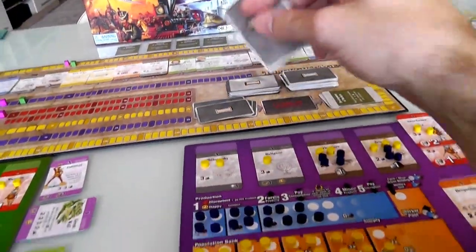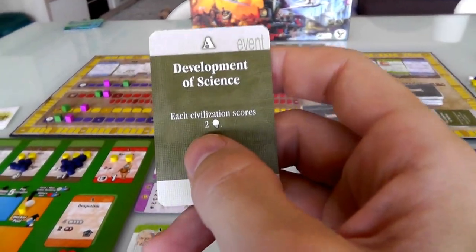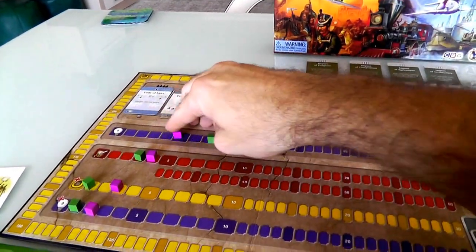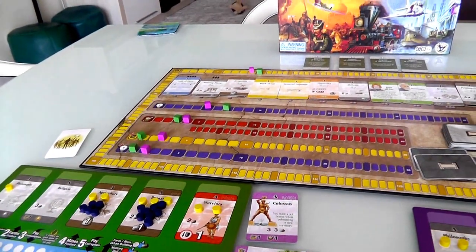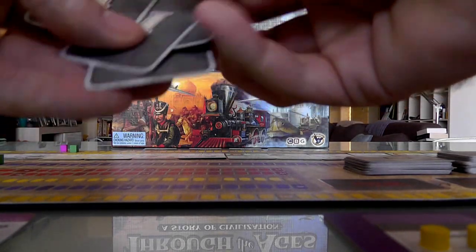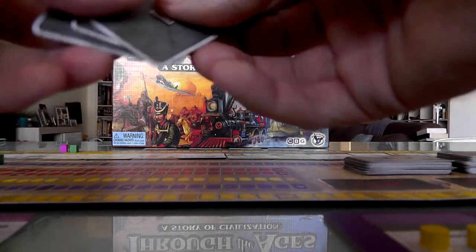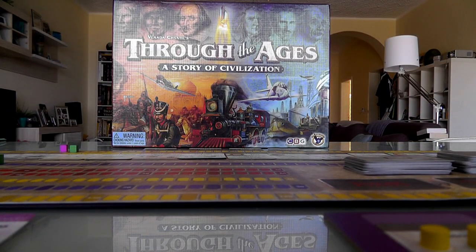The final antiquity event happens - we finally, halfway through the Middle Ages, develop science. Each civilization scores two science each. That's a big boon for Jen - she'll get to iron next turn. Now that the antiquity event pile is empty, all our future events get shuffled. Jen knows one of them, I know three if I can remember, and they get shuffled so nobody knows what order they'll come in.